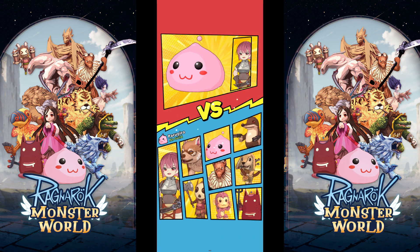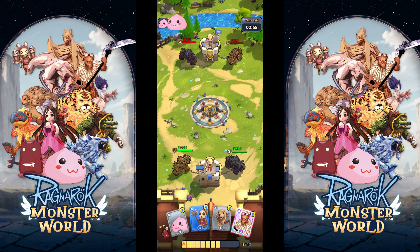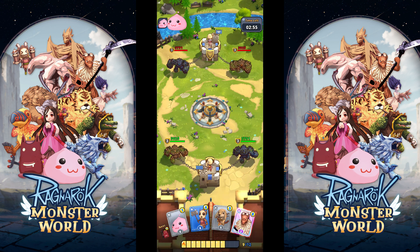Our third tip is to temper your reactions. It is important not to overreact to your opponent's pushes. The ideal is to use the least amount of soul or ragmons in defending while mounting an attack on the opposite side of the map.